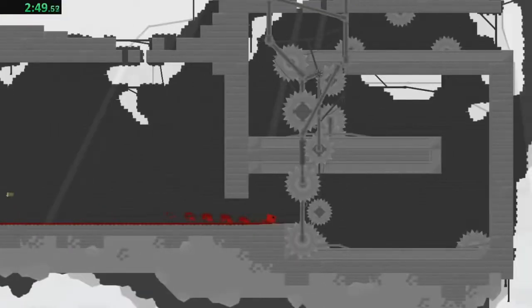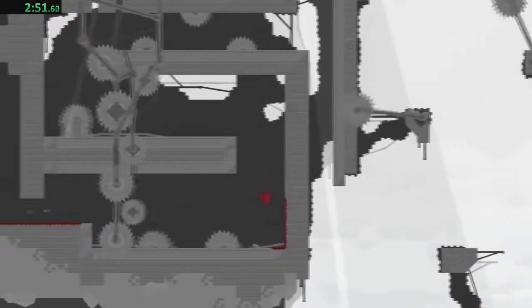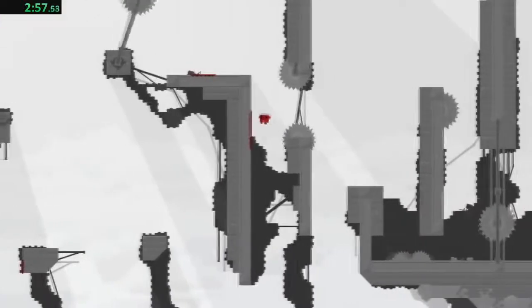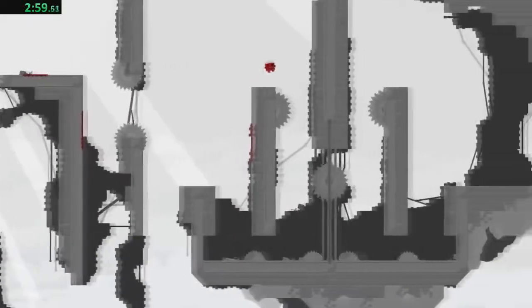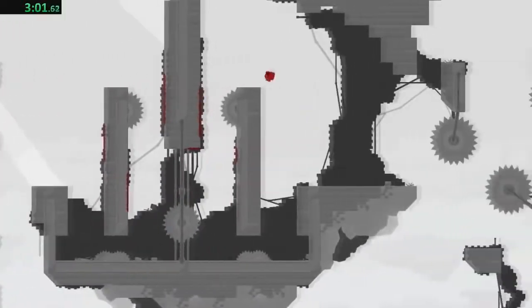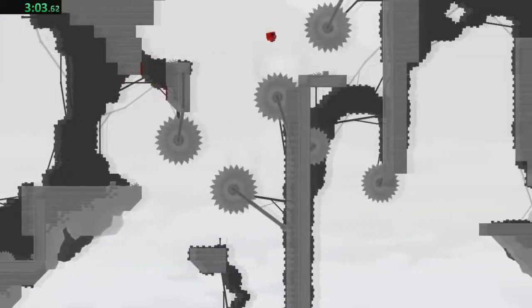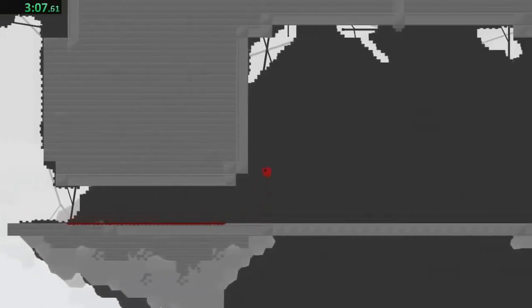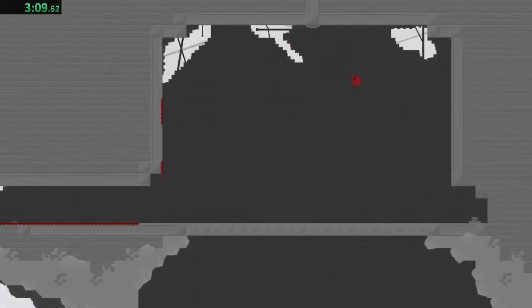In Super Meat Boy, there's a glitch only available in the PC version of the game that allows players to go through walls. It's done by pressing the Alt key, which makes the game go to 0 frames per second, allowing the player to go through walls. This is a pretty broken mechanic that makes the speedrun go all the way down to 4 minutes — it's a pretty crazy skip.